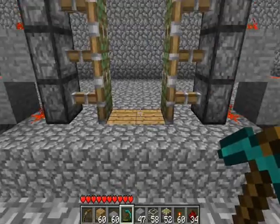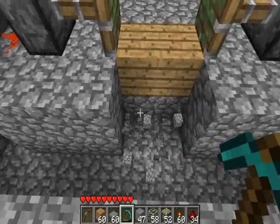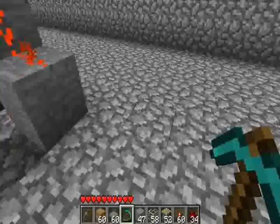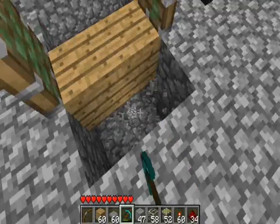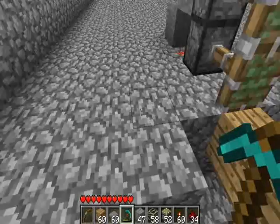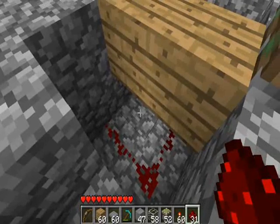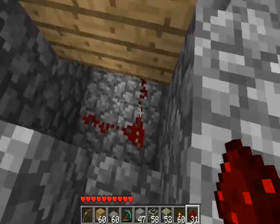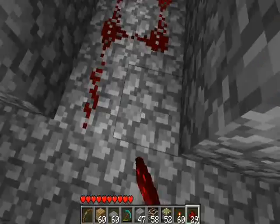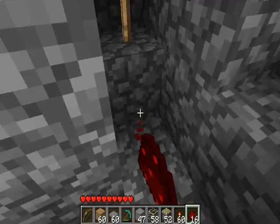Now we run around the front and take these blocks out. We switch to our pressure redstone and run the wiring underneath that block. You don't need a piece here because we really only need the two pads to send a signal through to the other side, but I'll put a piece there anyway. We run around back to the other side, and sure enough there's our redstone. We run the redstone down our trench, and that is it.